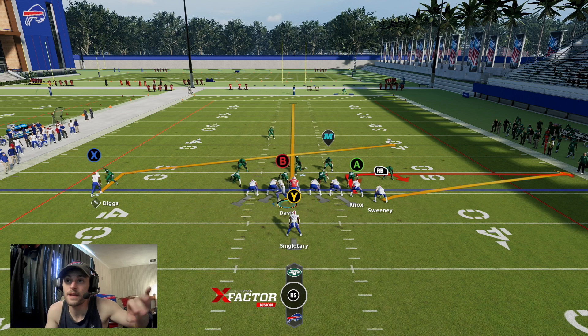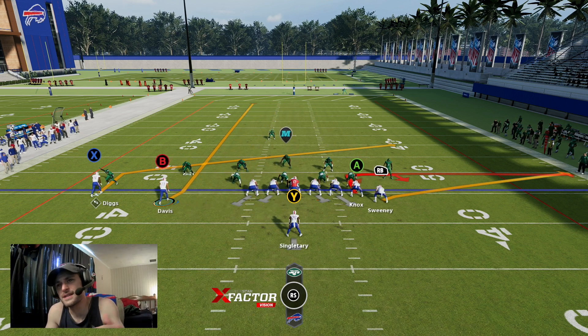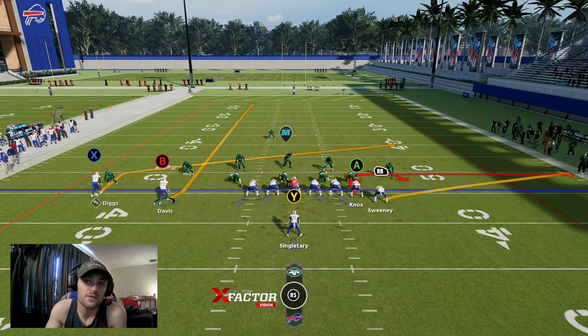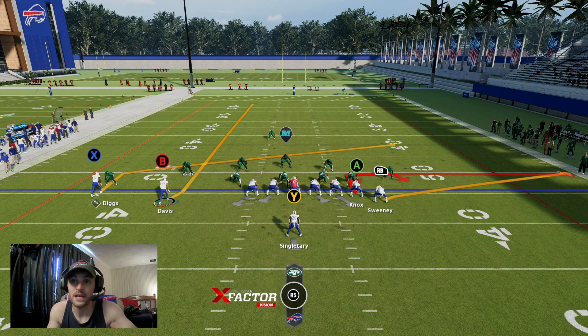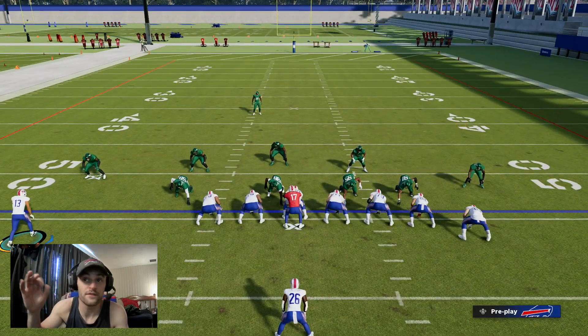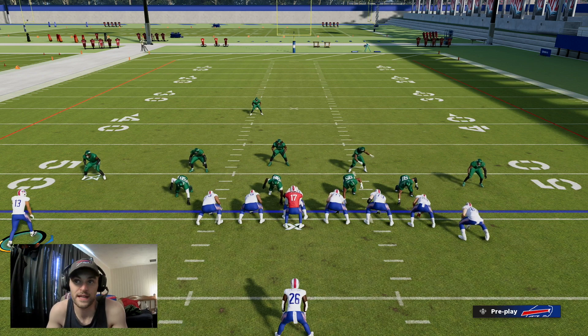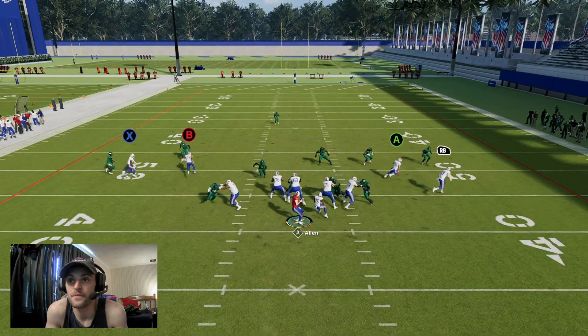This is going to look the same for all these plays — we're going to be motioning Gabe Davis across the screen. He has a little inside release vertical, and we're basically using him as a clear-out for Diggs to come underneath on the left side of the field. The NOX route is your main hot read if you see a blitz, man coverage, or Cover Zero — it's going to torch that.